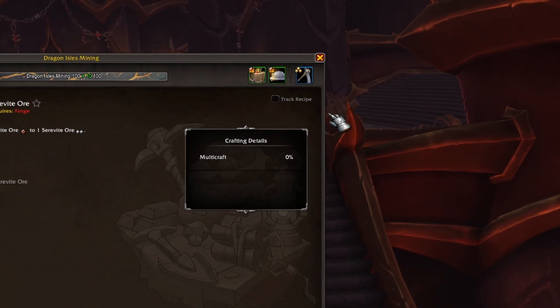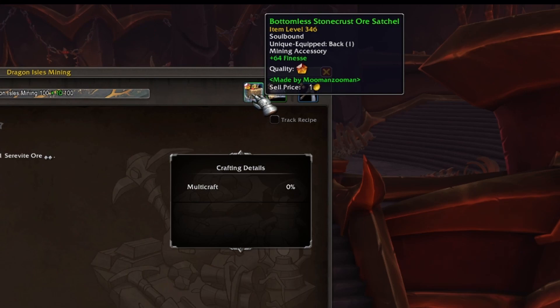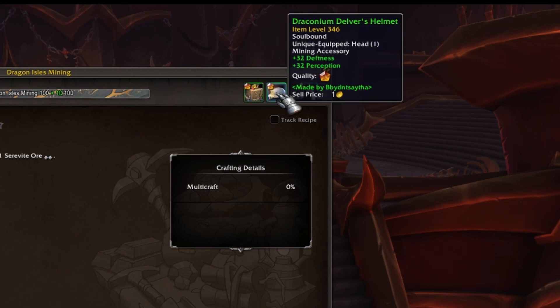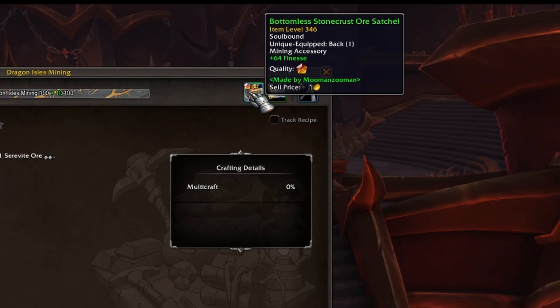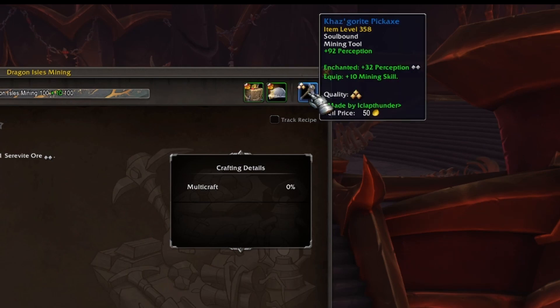The same rule applies when talking about mining gear — we're looking for gear that has perception on it. Your ore satchel slot and your helmet slot are both going to have set attributes based on the recipe, so you'll always have some value of finesse on your ore satchel and some value of deftness and perception on your helmet. Of course, the higher item level, the more secondary stats you get on the item. You can provide a missive to guarantee the secondary stat you get on your mining tool, and then enchant it further with more perception.